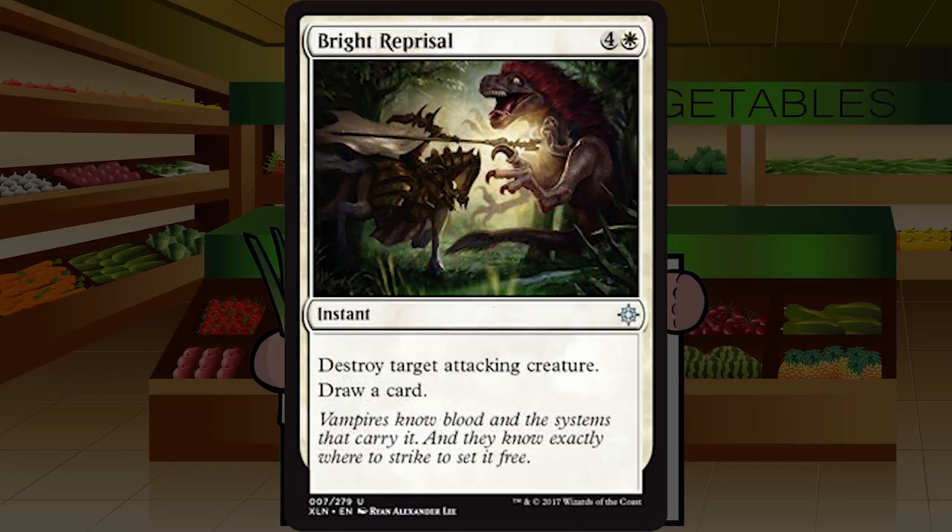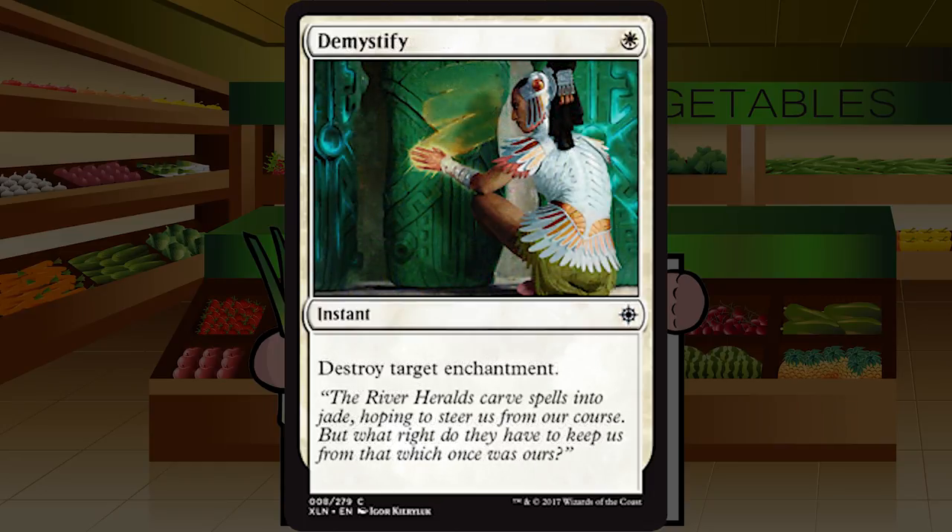Bright Reprisal is up next — four and a white for an instant at uncommon. Destroy target attacking creature; draw a card. Destroy target attacking creature is a little narrow but usually playable; however it usually costs two or three mana, and five is a lot to ask. It does replace itself, which is nice. Ultimately this is a bottom-tier removal spell you'll pick up mid-to-late pack and not always play. Even in a defensive deck you'd prefer not spending an entire turn's worth of mana on this. C.